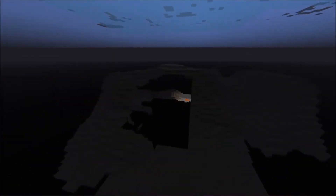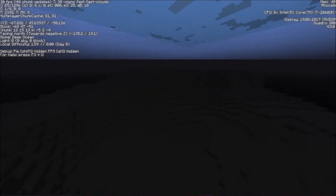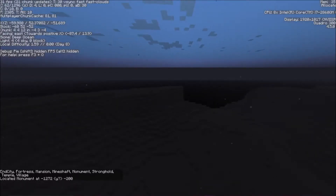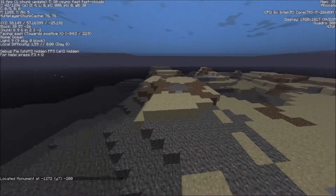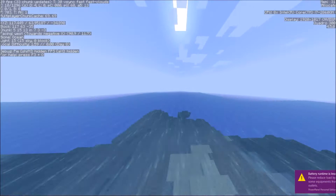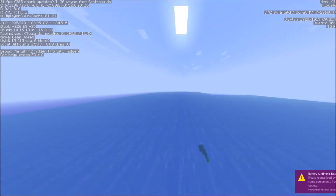Oh, what was that? Just a cave. Oh is that part of the mineshaft? Alright, let's get going. Right around here is where you would expect to find a water temple thing. Wait — can I just use slash locate? I think the ocean ones are monuments. It's at 1272, which is the other way. Oh, that's not good. Alright, well, I guess if we can go super fast, let's go super fast.